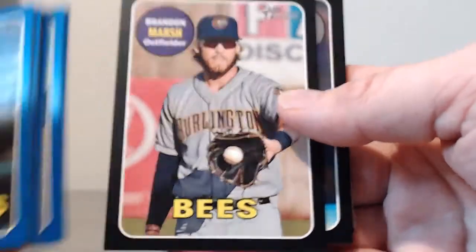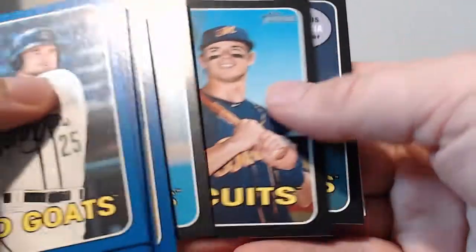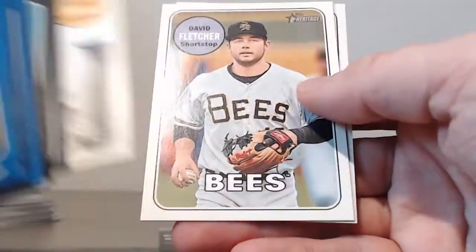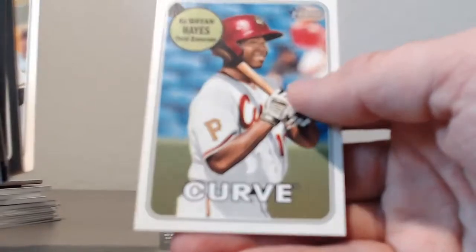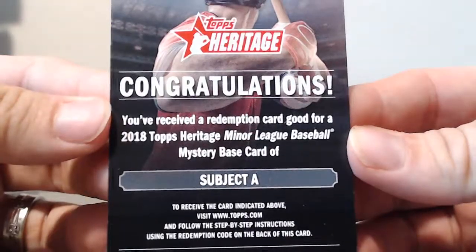Blacks: Brandon Marsh, Zach Burdi, Matt Sauer, Nick Solak, Adonis Medina, team colors, Drew Ellis, David Fletcher, Ke'Bryan Hayes — oh sorry, I thought I was gonna make it through without that, and then we hit a snag — a mystery redemption.